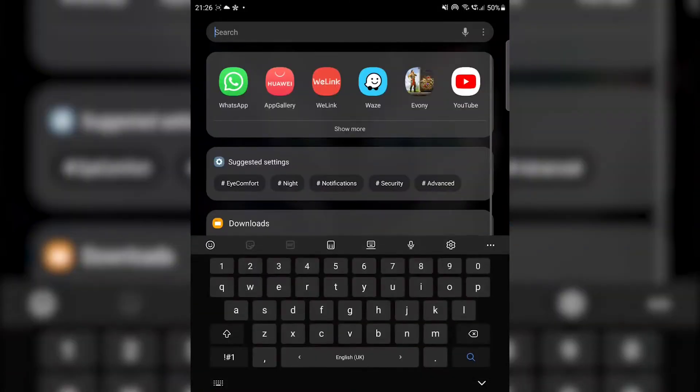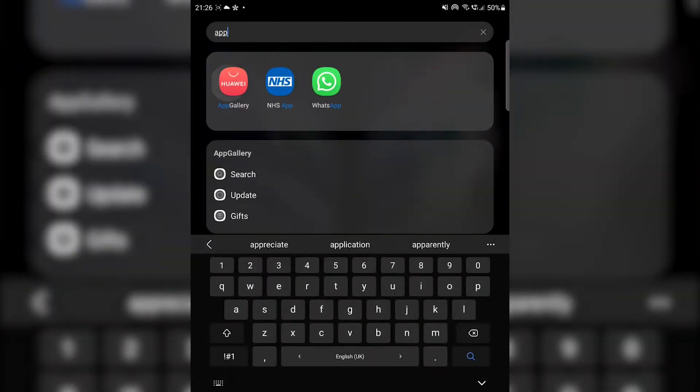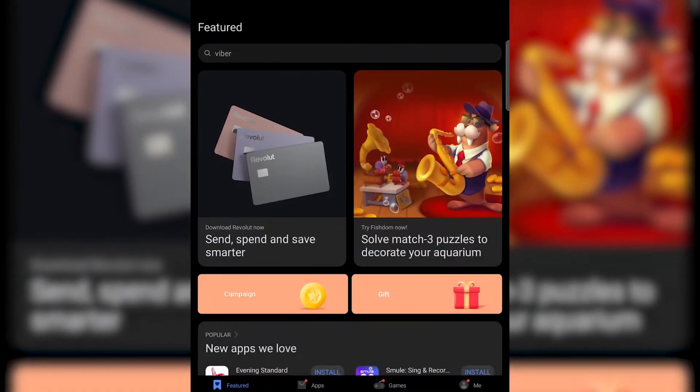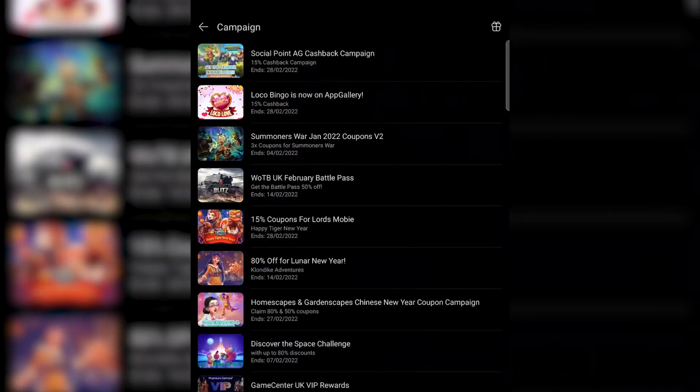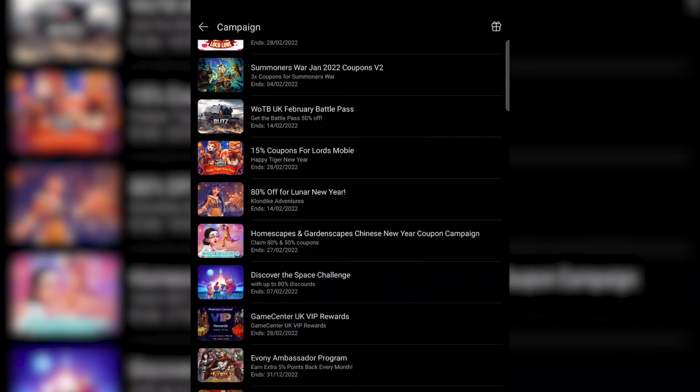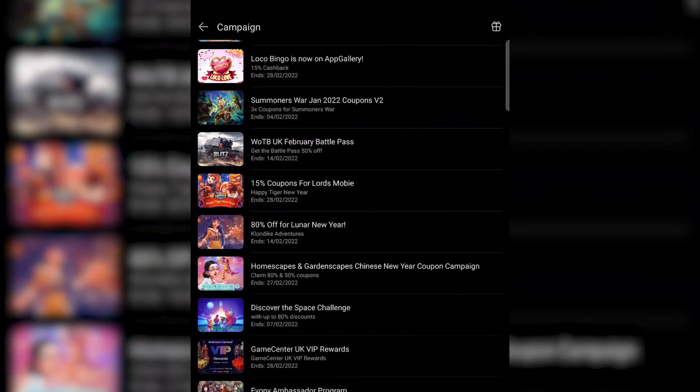To start off we need to go to AppGallery on our mobile device. Search for AppGallery and click on the icon. Then we just need to go to Campaign and click on the campaign button. You can see here's the list of all the current live campaigns.